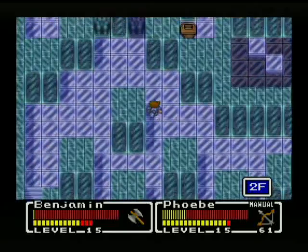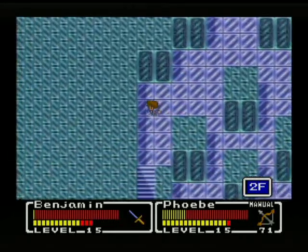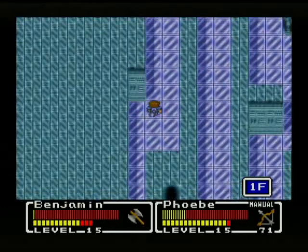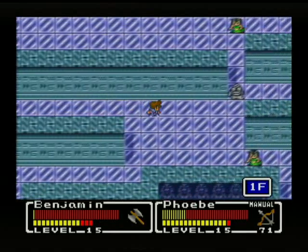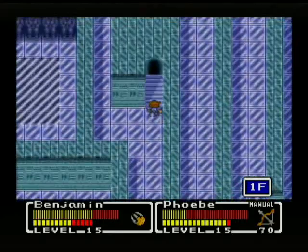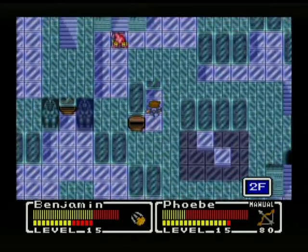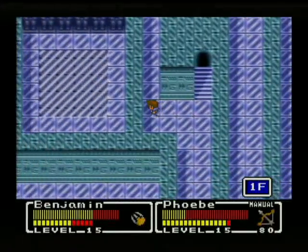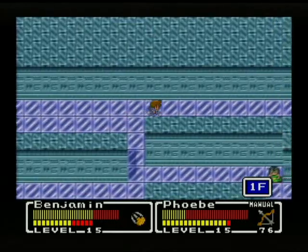We have one last treasure to grab on our way out — some more arrows. Any time you see one of those blue statue things, you can stab them with a sword and probably activate some kind of switch. Lots of winding passages, lots of going up floors and going down floors. It took me a while to figure out a good route through here. We managed to get Phoebe back up to 80 arrows — at least she's not running out.